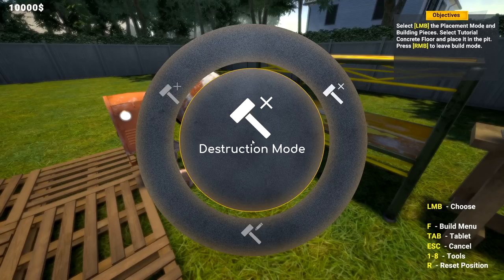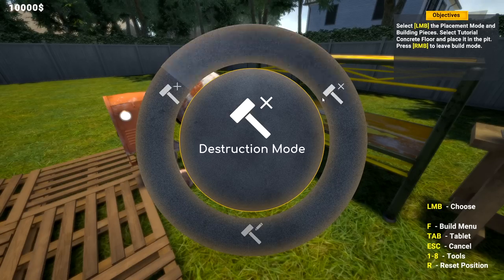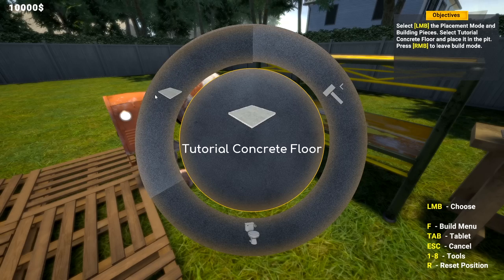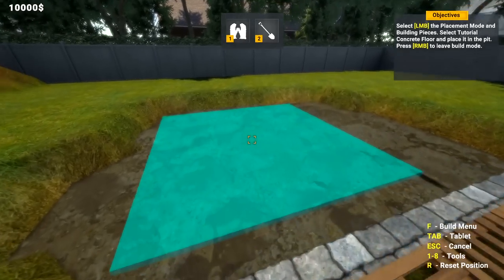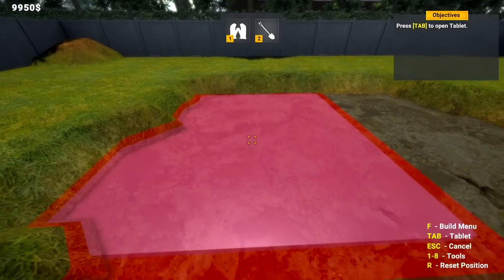Okay, place mode - building piece, select tutorial concrete floors to place it. Placement mode - concrete floors. One big slab here.